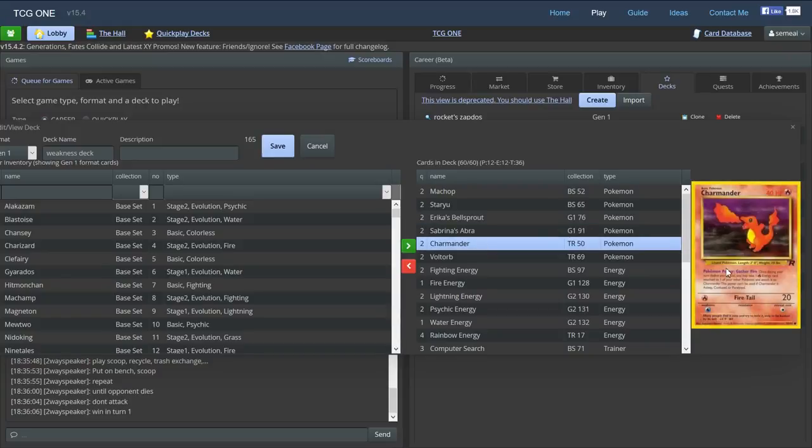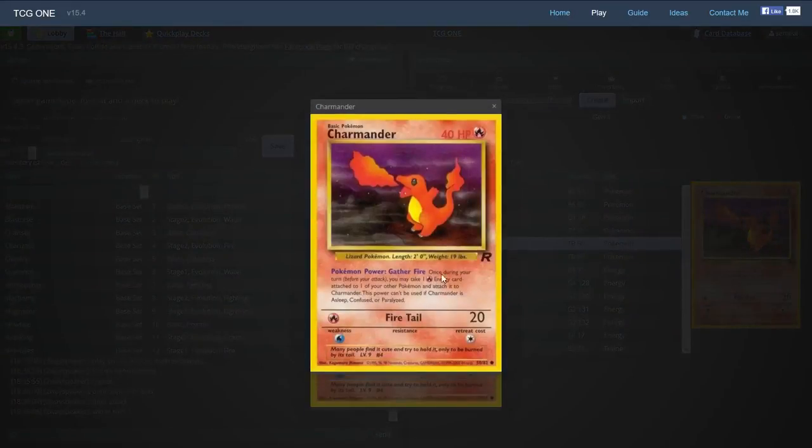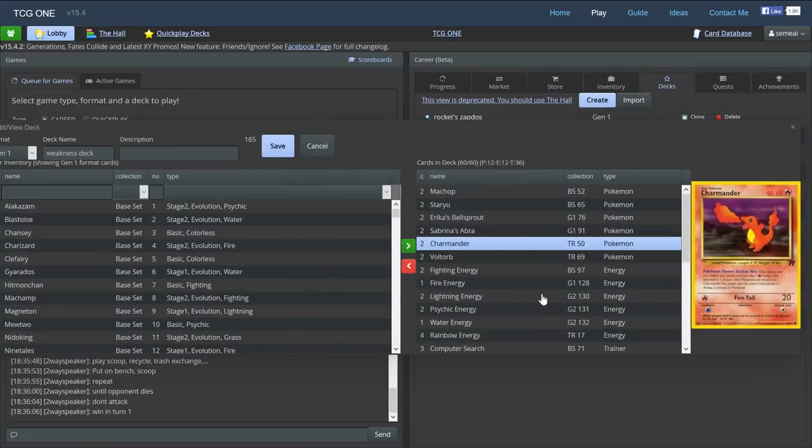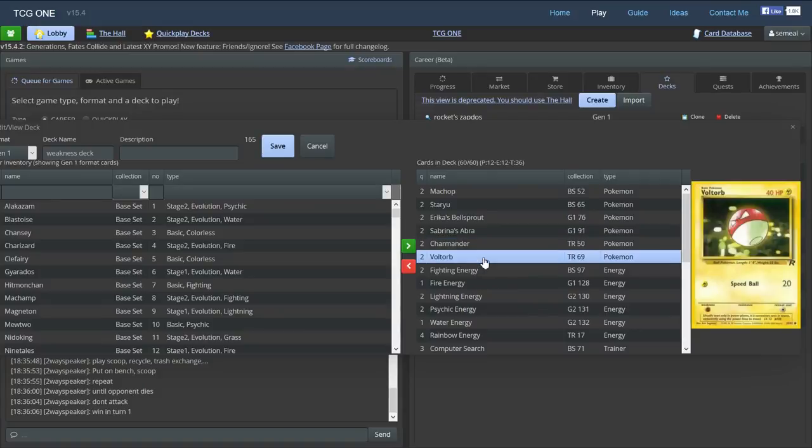We also have Charmander. His power isn't going to be useful unless we have a fire attached to another Pokemon, likely Bellsprout. The power says once during your turn you may take one energy and attach it to Charmander. So you're able to conserve fire energy that way, but in general we're just going to find fire or use the Rainbow for the Tail Attack — one retreat cost. The last Pokemon is Voltorb. The Voltorb from the Team Rocket set is the one you want to play, because it has Speedball — one energy for 20 — with 40 HP, weakness to fighting, and retreat cost of one.